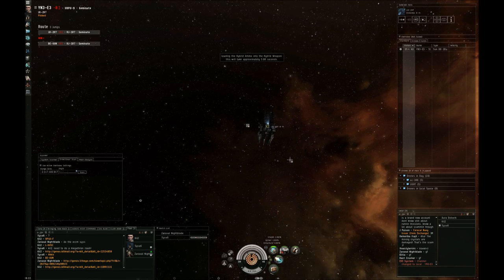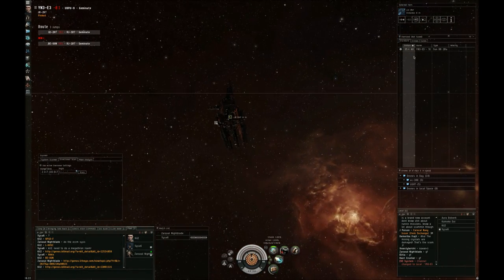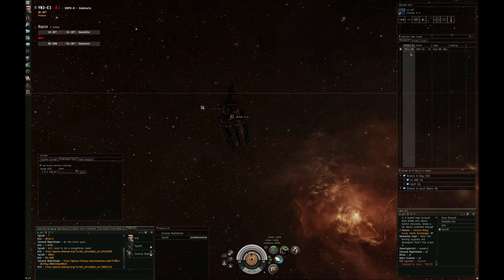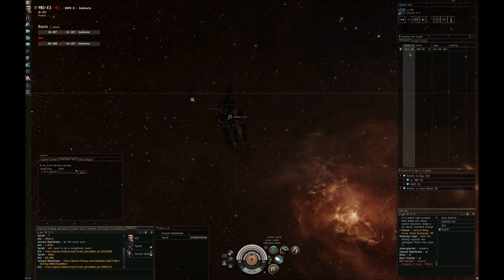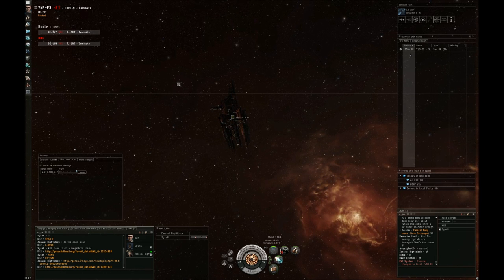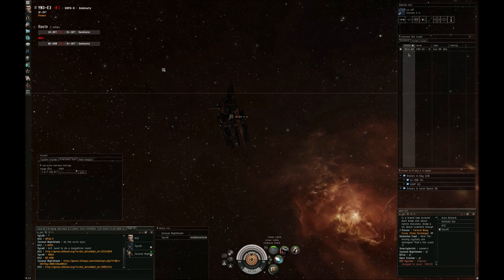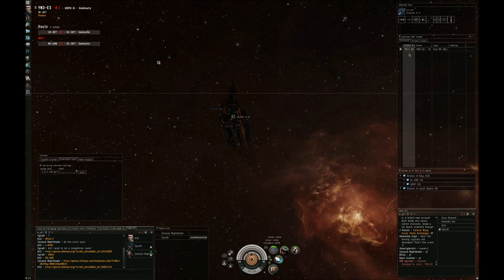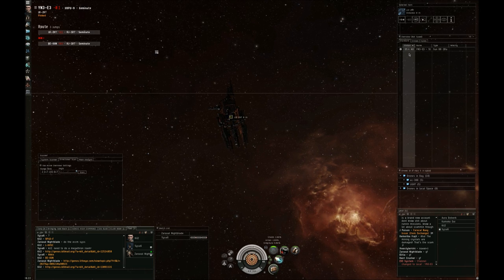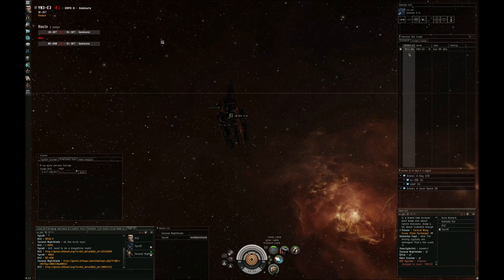So to start out, basically we've got a destination that's a couple jumps ahead. We have one of the Drakes scouting for us. He jumps the system and there's a Tornado at zero on the gate. I think usually the best thing to do is have the scout immediately point the target so that he can't warp off the gate - unless he's doing something weird that makes you not want to do that - and then have everyone else divide the gang over both sides of the gate so he can't get away, usually with something fast enough to catch and keep him on either side. Both of us on this side are going to tackle this Tornado when he comes in, and the guy on the other side is going to stay there because a lot of time the Tornado is going to re-approach, jump back, and we can bounce him back and forth until he's dead. And that's more or less what happens here.